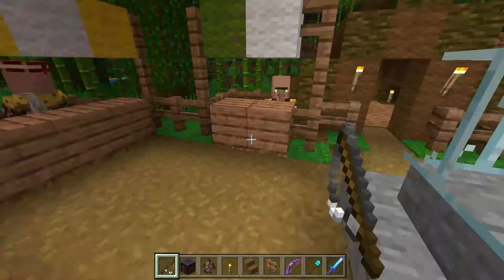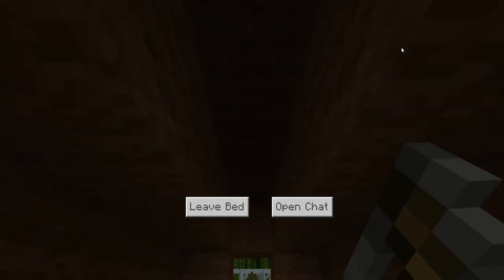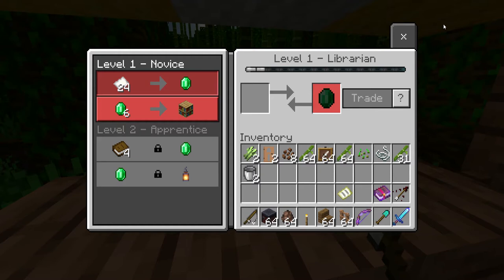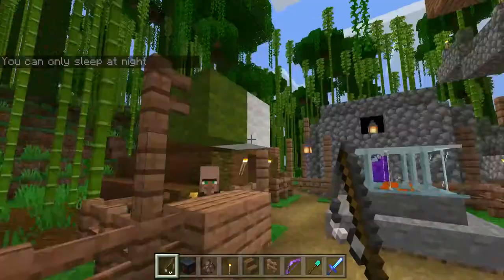Those villagers know what I need — maybe the next day they'll trade with me. To finish off the episode, we'll see if I can trade with at least one of them. Librarian — ooh, that's the worst paper trade I've ever imagined.